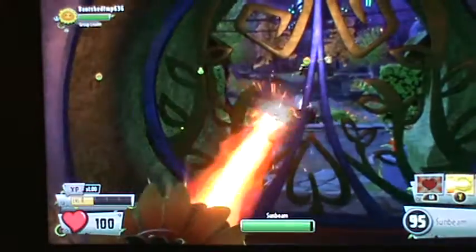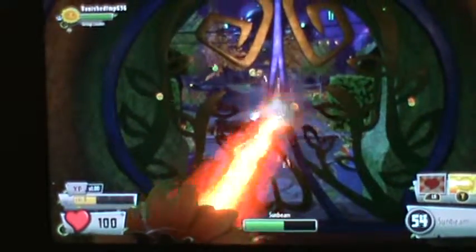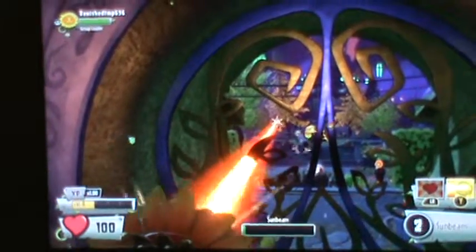And then this is like the Pea Shooter that has the mini gun thing — it's a Sun Beam and this does damage. Oh, I didn't know you could go through the gate like that.